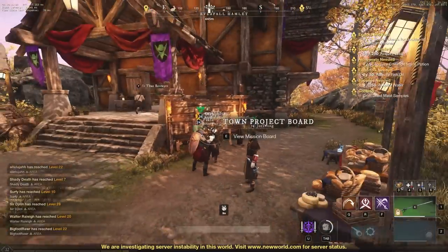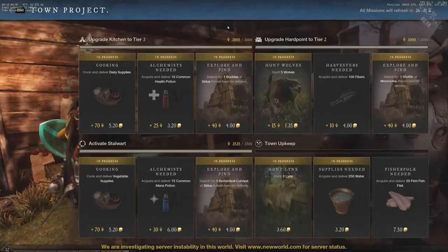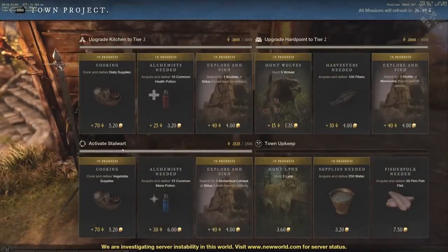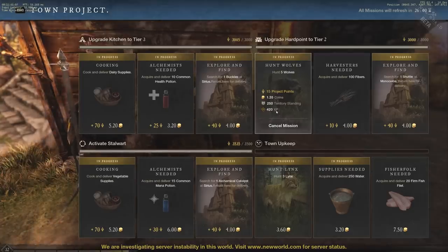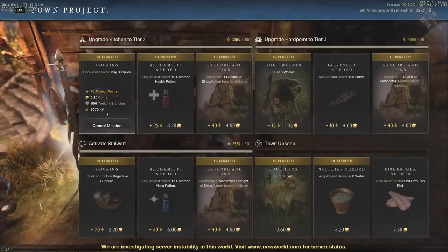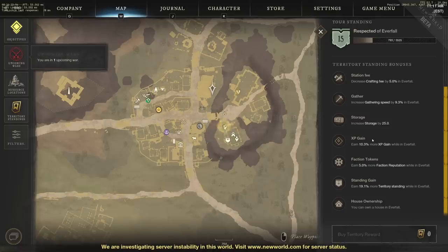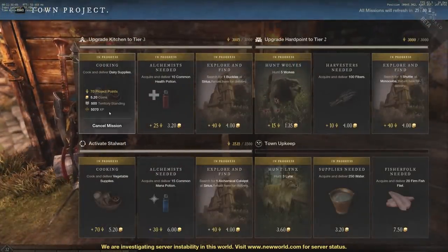We're going to talk about Town Projects next, because this is where you will level up the fastest. This is easily the fastest way to level up in my opinion. My XP right now is about level 32 and a quarter, and that's strictly because of Town Projects — I've done so many of them because they are such fast rewards. For example, Cook and Deliver Dairy Supplies gives 5,070 XP. On top of that, in Everfall I have 15 territory standing, giving me 10.3% more XP gain while in Everfall. So turning that in gets me 10% on top of the 5,070 XP.